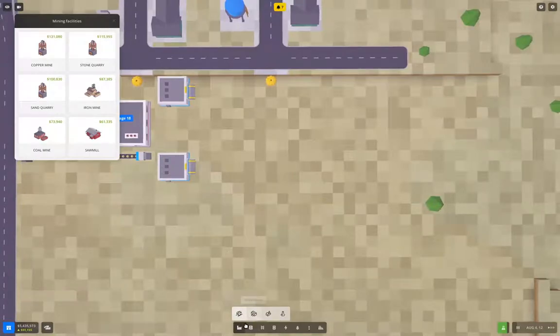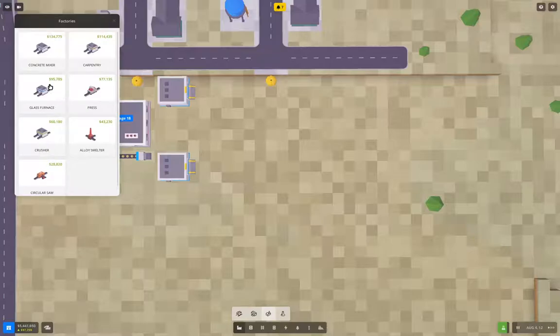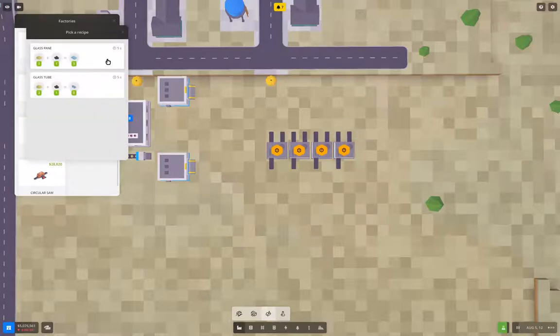For our production we need factories — this is going to be a glass furnace. It's going to take coal in and sand in. We'll put it this way, out about here.